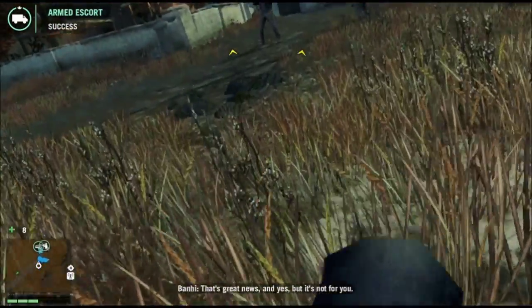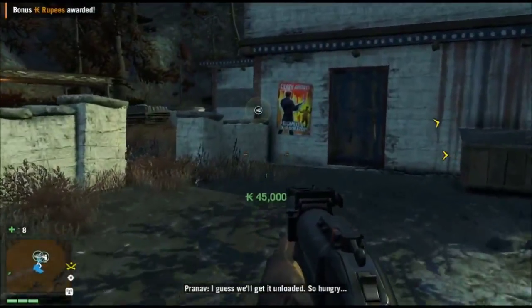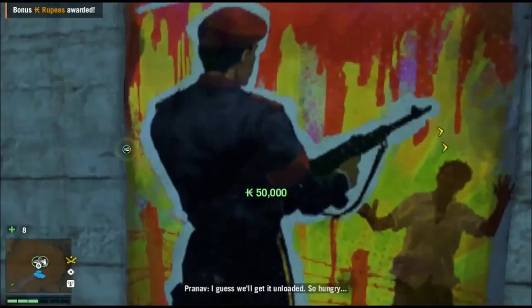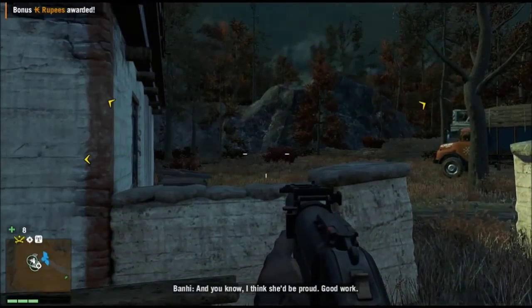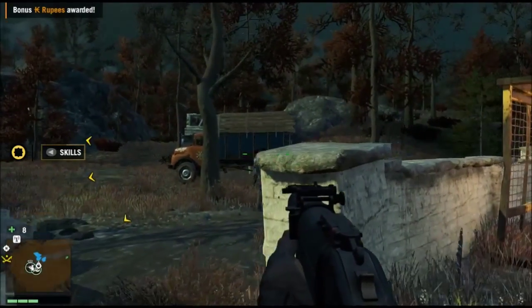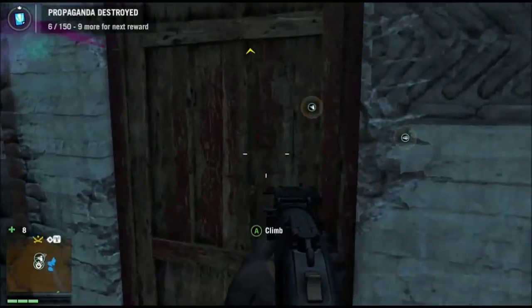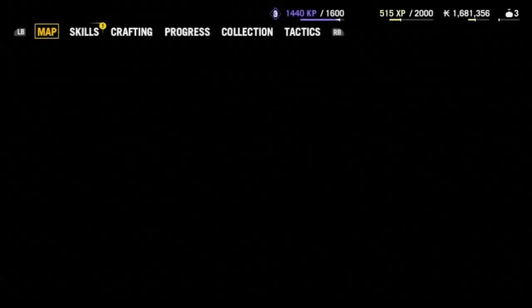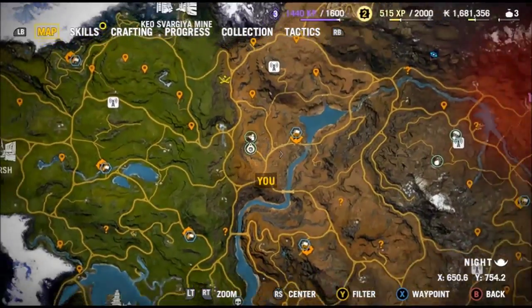The delivery mission is complete - the food made it to the destination. We got bonus rupees - I think that's for keeping the truck not too damaged. So now we're here at the other side quest location, which is actually pretty good.